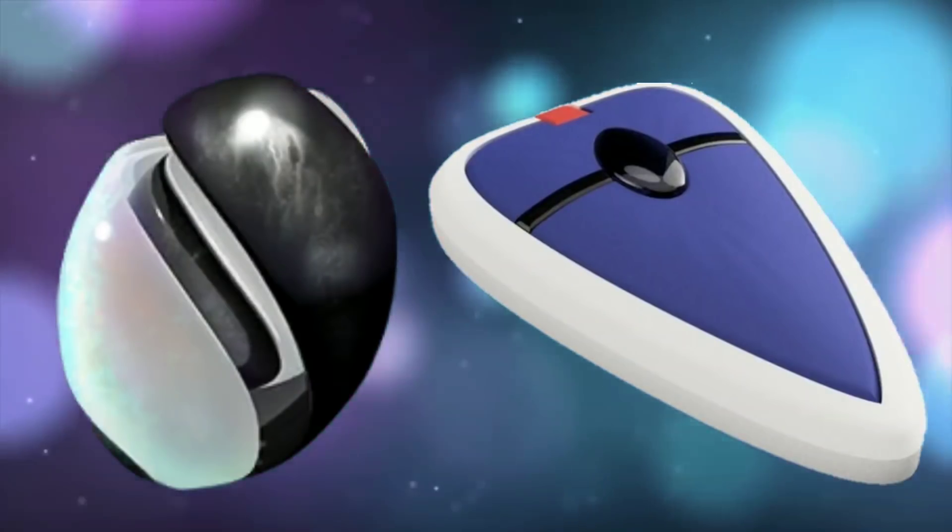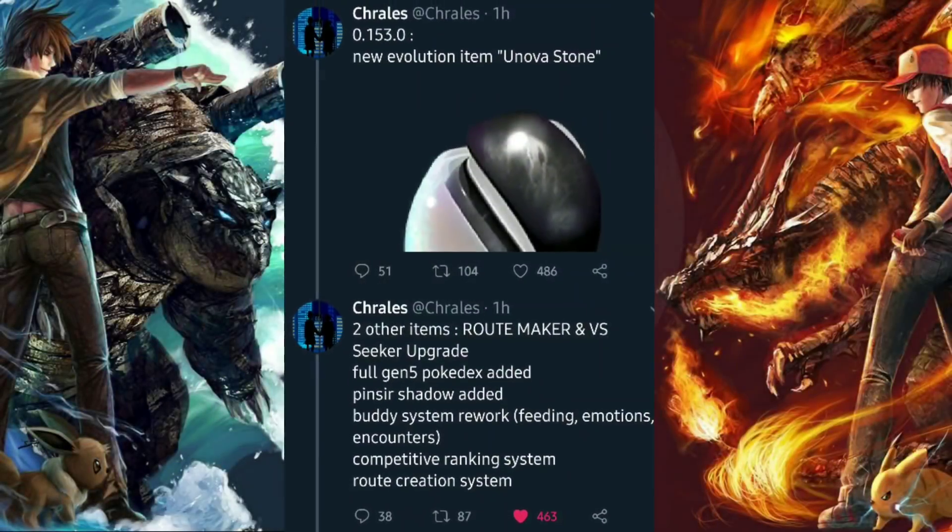Let's head over to the data miner. We're over here on Trails's Twitter — I'll be leaving a link in the description so you can follow him yourself. Every time a new APK update comes out for Pokémon GO, he digs in and sees what's going to be new. As you can see at the top here, the new Unova Stone is clearly revolving around Pokémon evolutions, similar to the Sinnoh Stone for Gen 4.